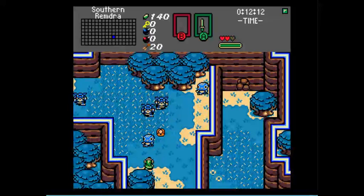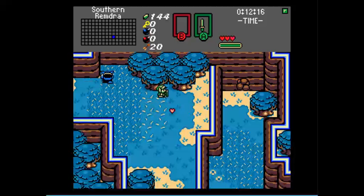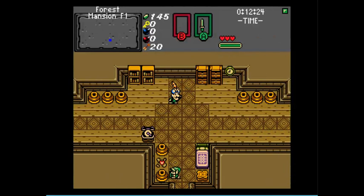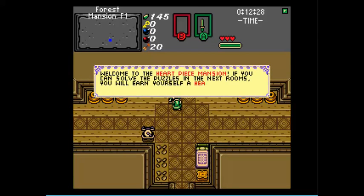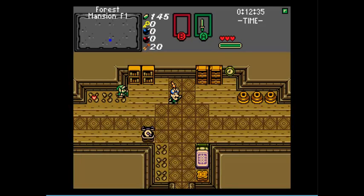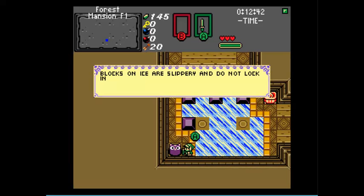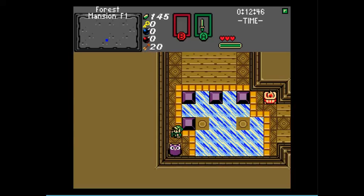Killing Togays — so satisfying. Now, where we want to first go isn't here. Welcome to the Heart Piece Mansion. If you can solve the puzzles in the next rooms, you'll earn yourself a Heart Piece. We'll start with this one over here. This is a bit of a taste of what's to come later on. Blocks on ice — blocks on ice are slippery and do not lock into place on top of buttons. Very important to remember. I remember beta testing this puzzle right here and I got pretty frustrated at it, but I was even more frustrated at how simple it was.